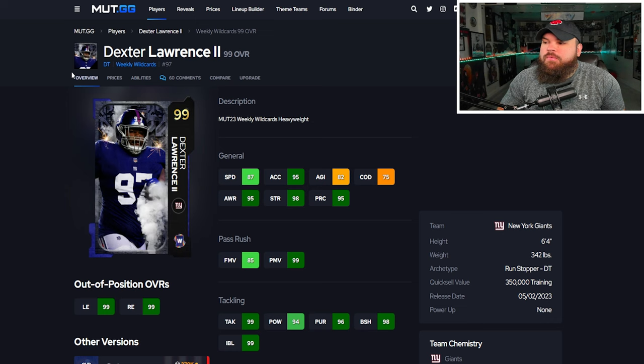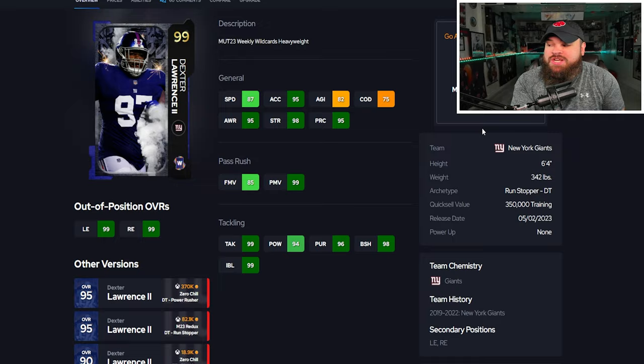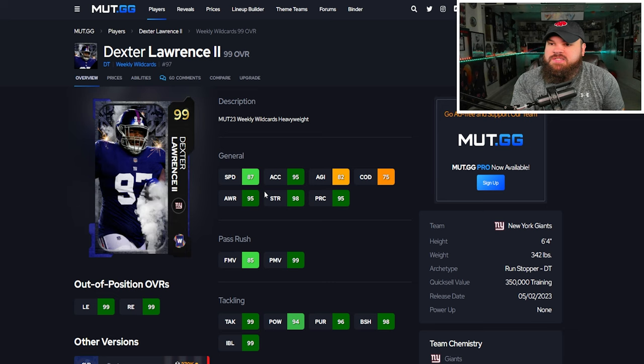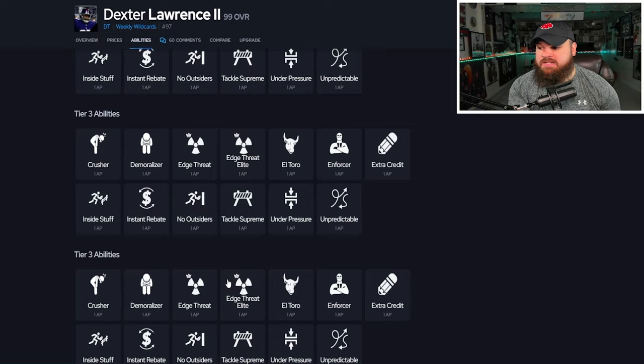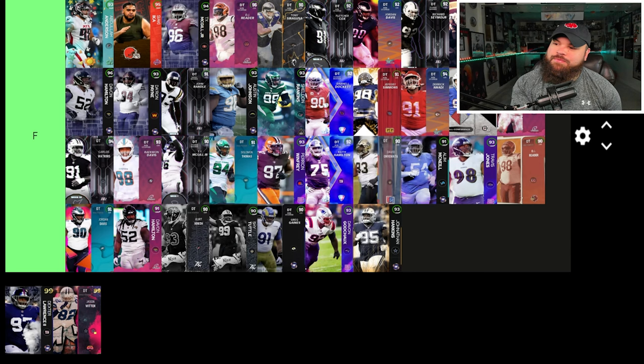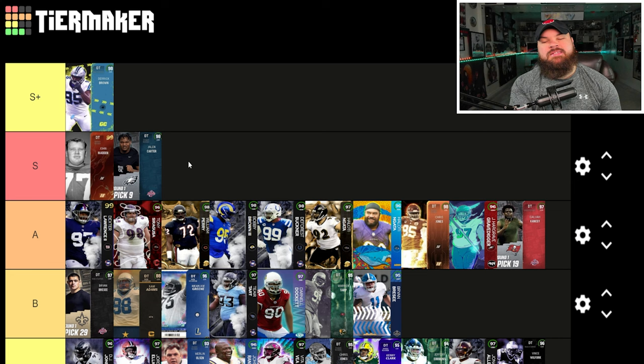Right after that we have Dexter Lawrence — six foot four, 342 pounds — can be up to 89 speed with the sugar rush track card, 95 acceleration. Finesse moves are a bit low but great power moves, block shed, and impact blocking. His only trait is bull rush on yes. For abilities he can get el toro, inside stuff, reach only, and under pressure — all for zero AP. He plays really well and I can see the argument for S tier, but his abilities aren't quite there for me. I'm putting him top of the B tier.